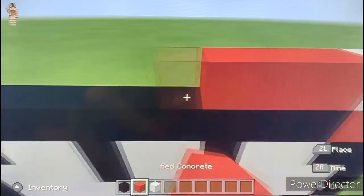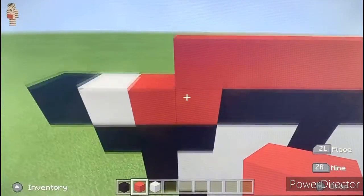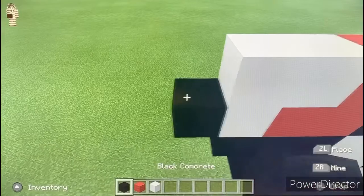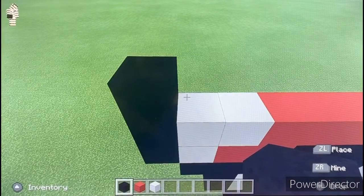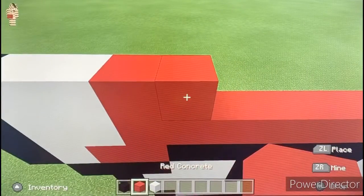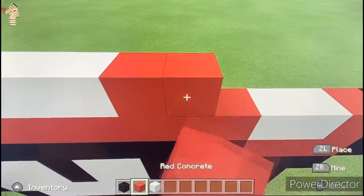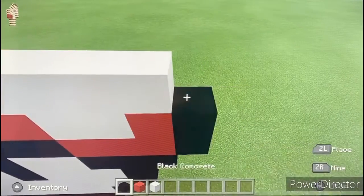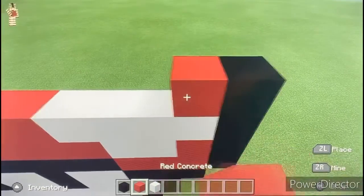Then we're going to place a black, one red, two white, then red all the way across until we reach the part right above one of the reds. Then we're going to place two white, one black, one black, a black on top of that black, two white, two red, four white, two red, four white.